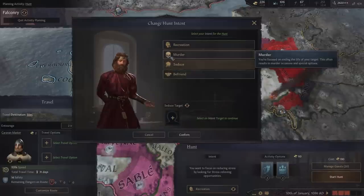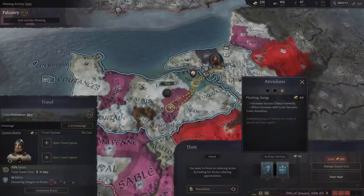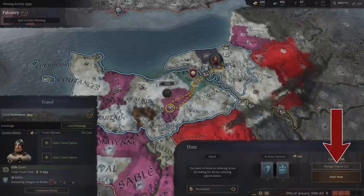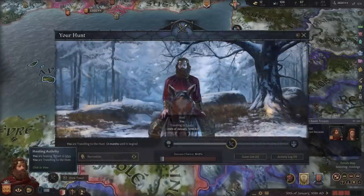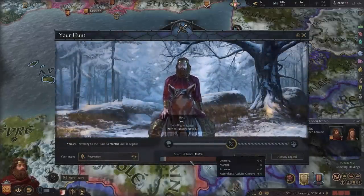Once again, you can select your intent and activity options. This time, attendance aids in the hunt and increases your success chance, and the bigger the party size, the more prestige you get at the end. Before setting off, open the guest tab and quickly invite entire categories of people to accompany you. Then it is time to travel to the hunt — success chance can be seen at the bottom, and hovering over it gives you a breakdown of your current score.